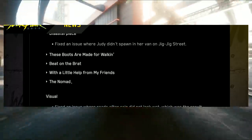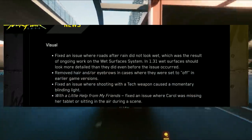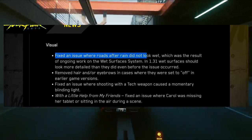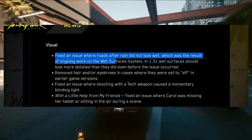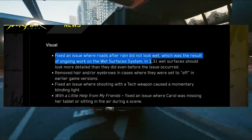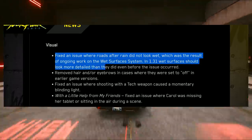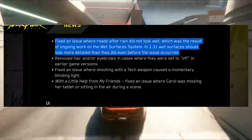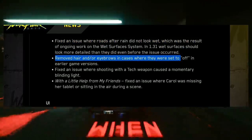They did some changes to quests and open world, including fixes to Disaster Piece and some other quest-related stuff. On the visual side, they fixed an issue where roads after rain did not look wet, which was the result of ongoing work on the wet surfaces system. In patch 1.31, wet surfaces should look more detailed than they did even before the issue occurred.